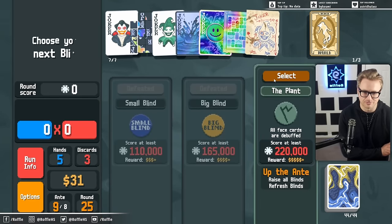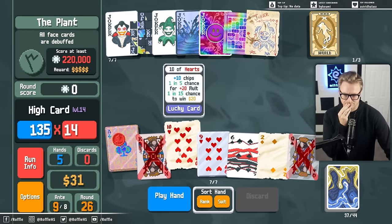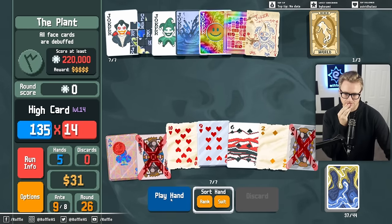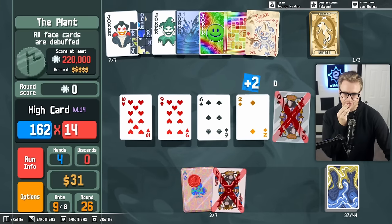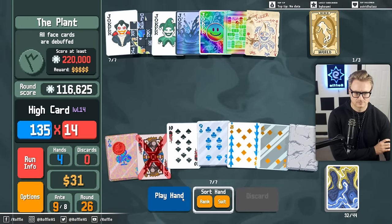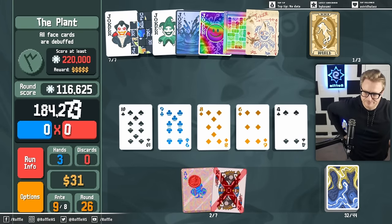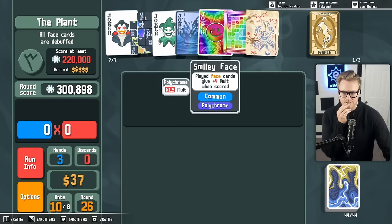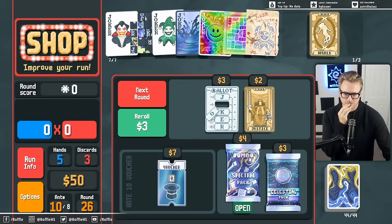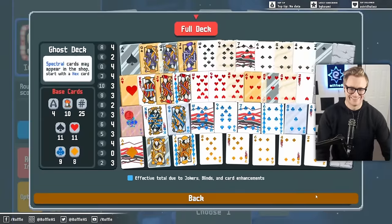I don't even know what I'm looking for at this point. Although, a little bit late. I mean, that gives me a lot of money still. I don't think it sucks the debuff card. Blueprint? Yeah, Blueprint is pretty much the only way we can get stronger at this stage. We can also — the smiley face isn't doing much either, so that could be something. Another ectoplasm? Sure.